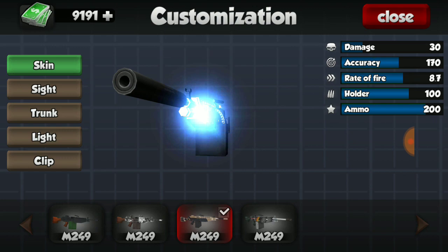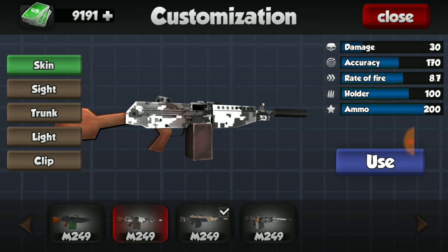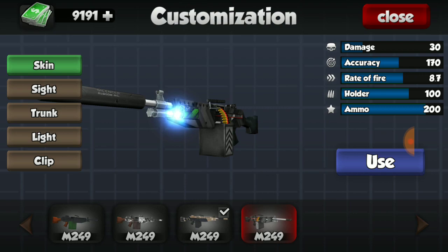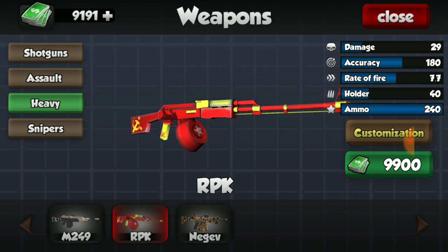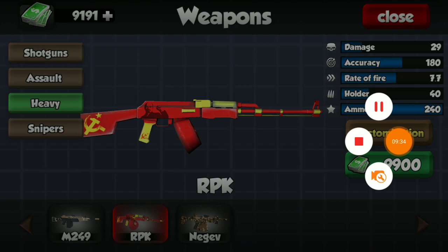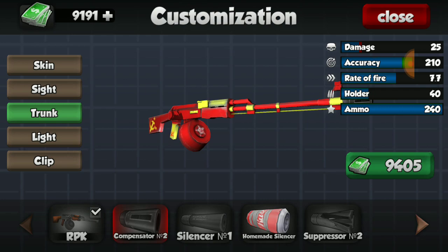For the Groza, I have the only skin you can get, though I don't have the gun yet. Moving to heavies - I have all three skins for the M249. I have the camo, a nice orange golden-black color, and an Aztec symbol-looking one. They all look pretty nice. For the RPK, I have one of the three skins. I need to buy the RPK too - it's essentially the AK with more ammo, so who doesn't love that. I'm going to buy it very soon, upgrade it, and test it out.